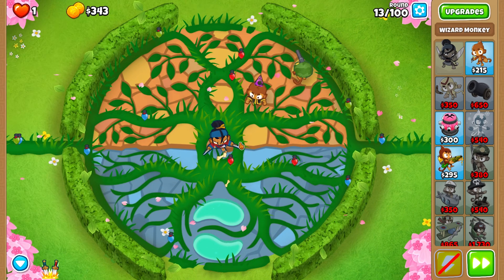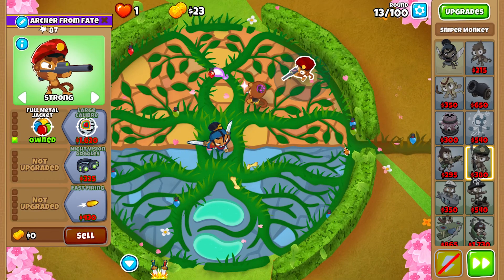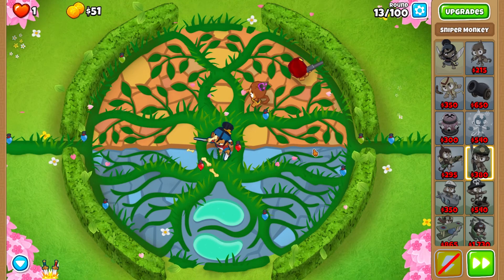We begin with Sauda and we also place the Wheezy Boy and the Sniper. We want the sniper to snipe the LEDs later on.